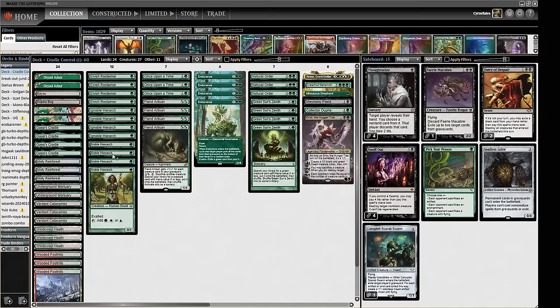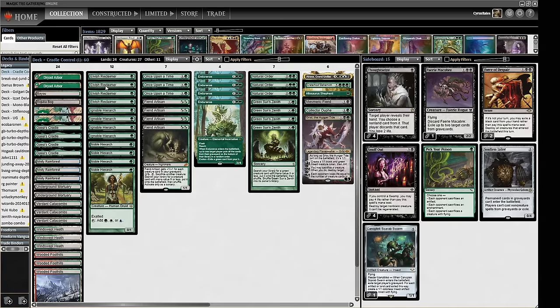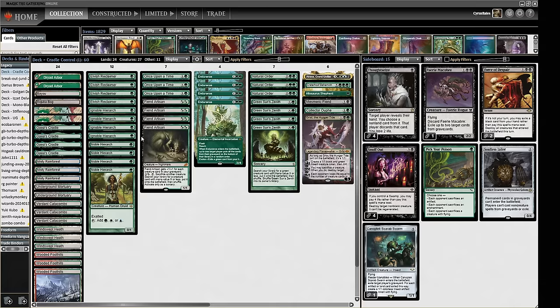To power these things out, we've got a load of Hierarchs — both Noble and Ignoble in nature. We've got four Elvish Reclaimer, which is just incredible in the format right now. It's such a useful card to have, and this deck utilizes it well.